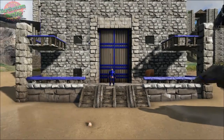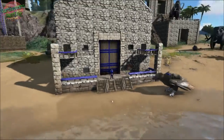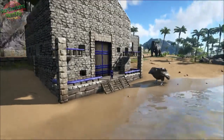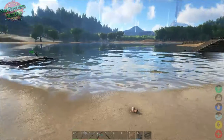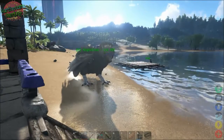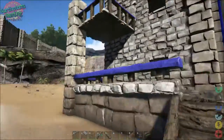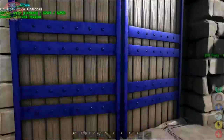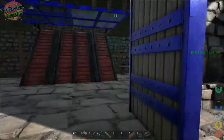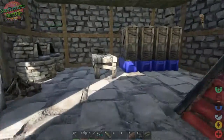This was my base here. It was okay. I had the main gate, came in, this was my area — I wanted a smaller base.